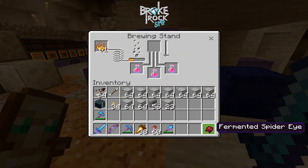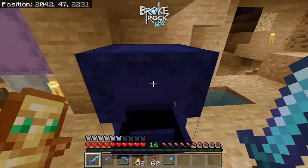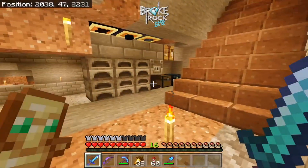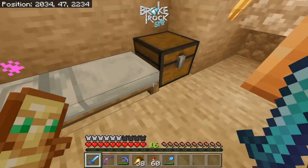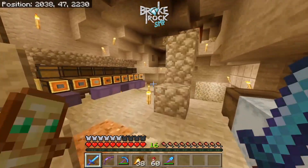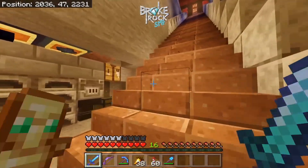So this is now an instant health two, and we're going to add a fermented spider eye to it - and that's going to make what we need. Now I need to find where I have arrows because I have arrows somewhere. If not, we'll head over to the skelly farm. There's five - I thought I had a whole stack somewhere. So instant damage two - let's run over to the skeleton farm and grab some arrows.